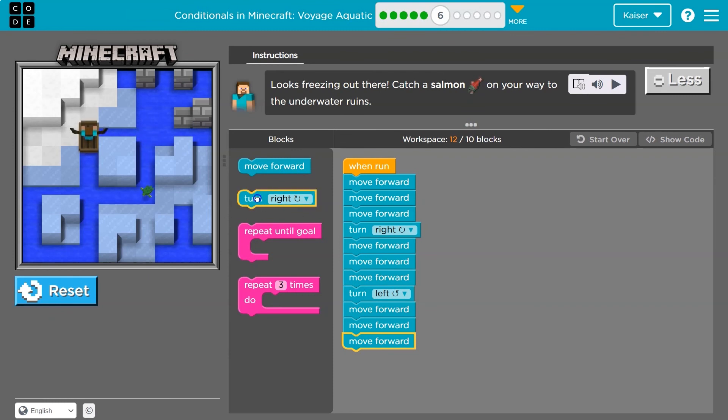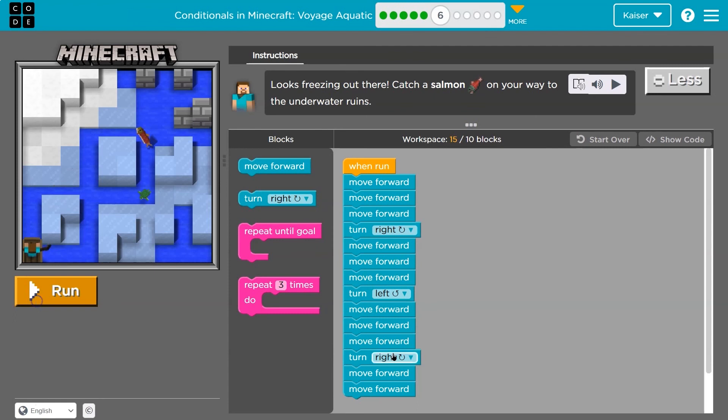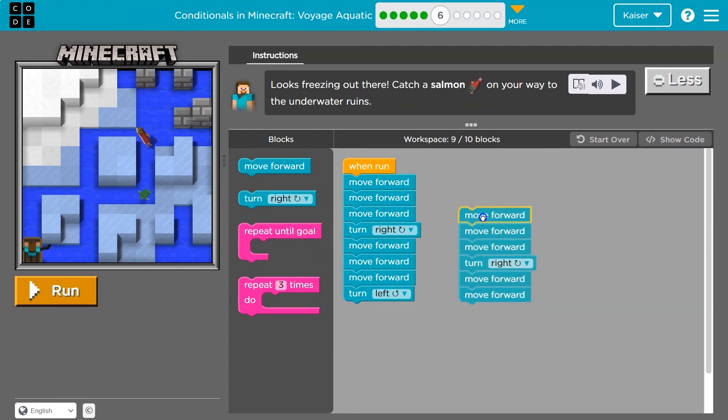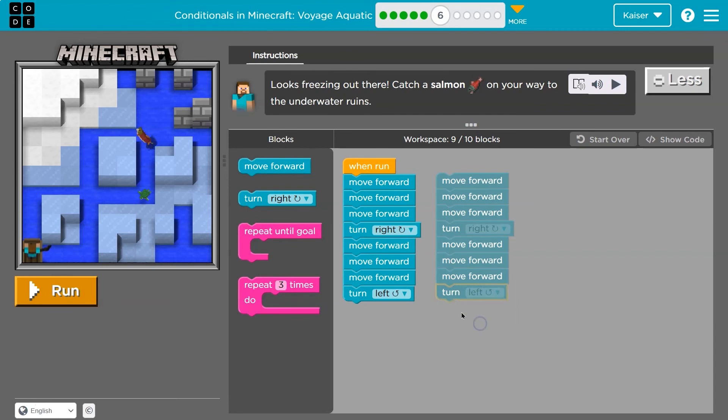We're still not there. I think I can turn right and move forward once more — that should get me there. But look how many blocks I've used. Am I repeating myself anywhere? Move forward three times, turn right, move forward three times, turn left. So instead of redoing this twice, I could use a repeat-until-goal. I'll move forward three times, turn right, move forward three times, turn left — do all of this until I get to the salmon.